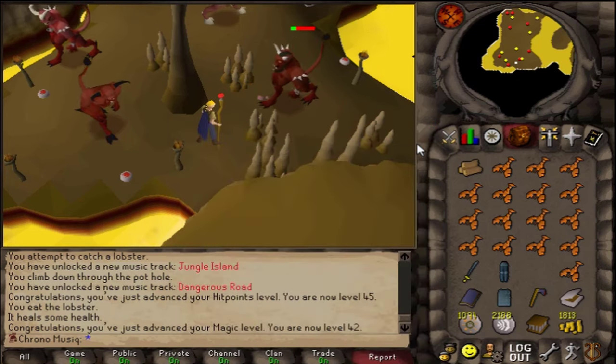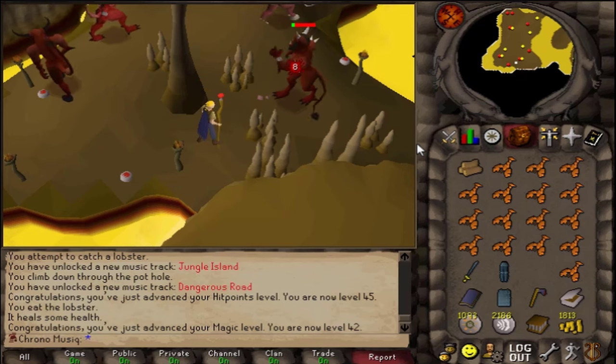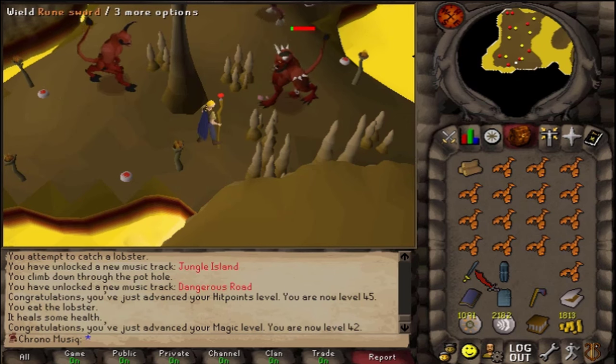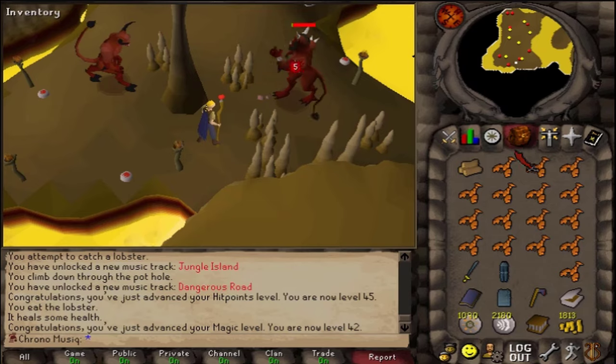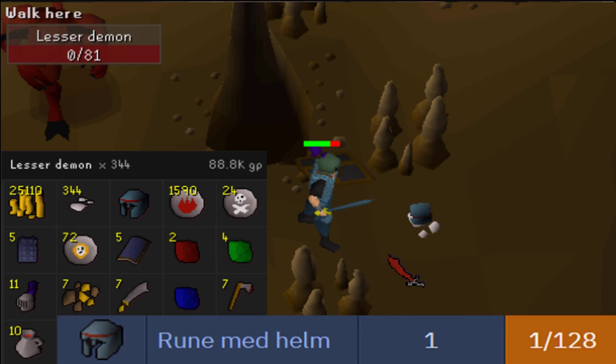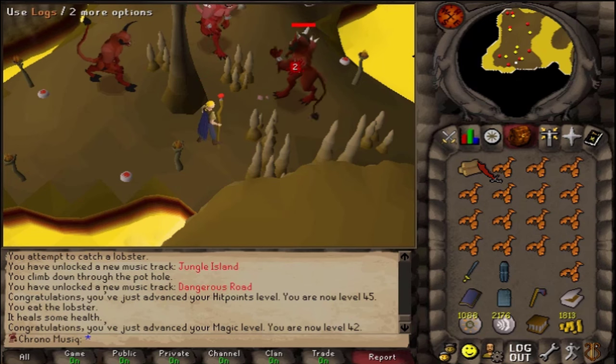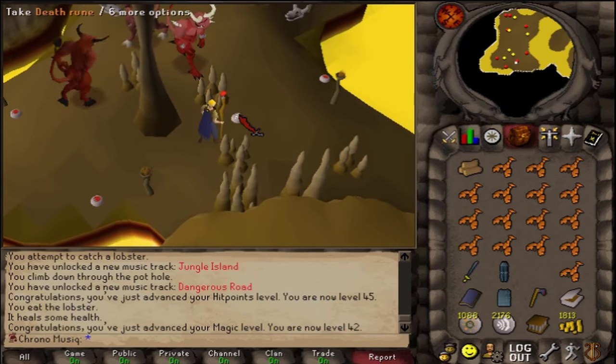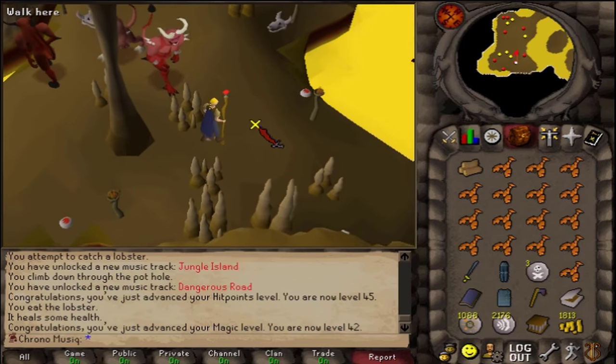But once my HP is regenerated, I can start using melee again to get maybe one or two free kills. Anyway, I'm here for the Rune Med Helm, which is at a drop rate of 1 in 128. Though on my previous time traveler account, I went triple the drop rate. So hopefully that will not happen this time. And if it does, then I will probably need to go back to silver mining.